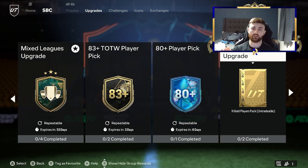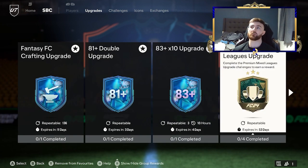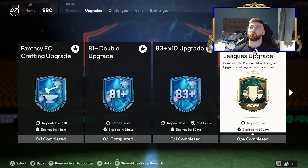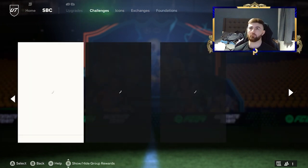A pretty good contribution if you just want to put it into the 83+. But what we're going to do is we're going to craft these at a couple places you can choose. You either go premium mixed league upgrades, like this one here or this one here, either or whichever. Obviously, depending on what players you get might sort of dictate what you do with them.